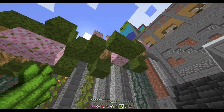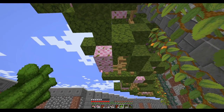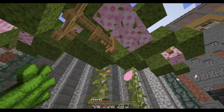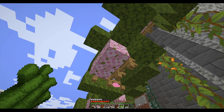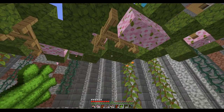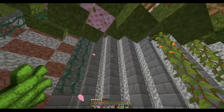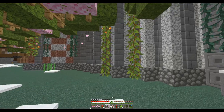So we have this nice canopy here, with all these vines. I did not realize that the cherry leaves actually drop little petals. I think that's pretty cool.